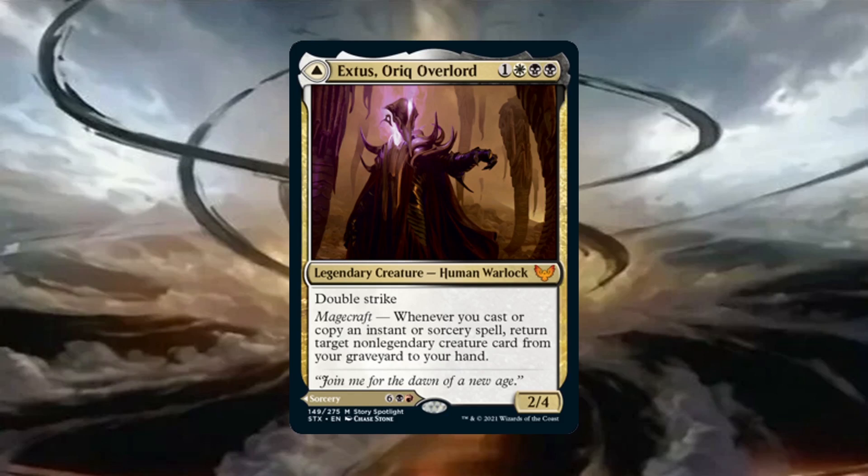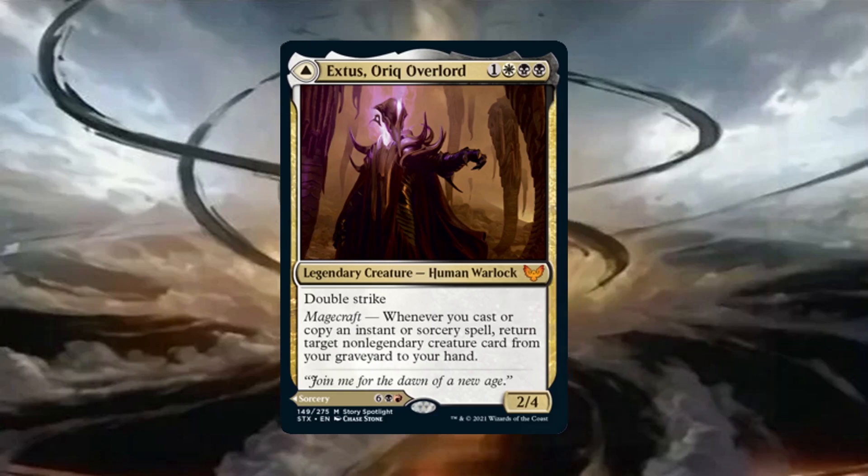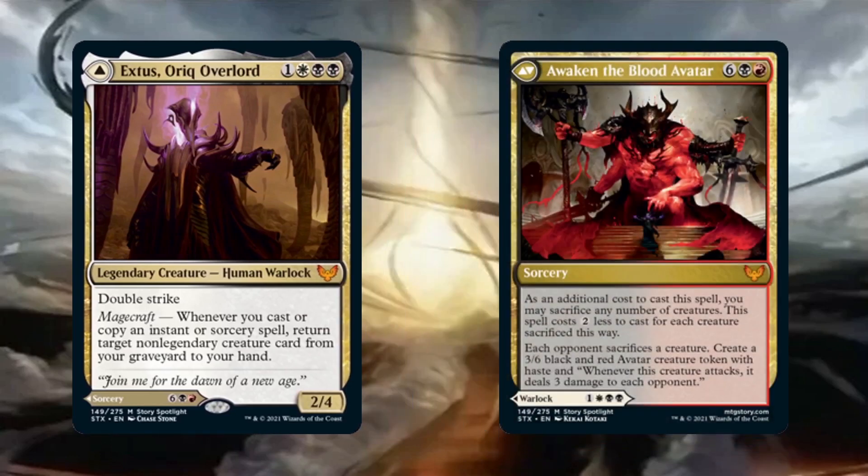While the deck is centered around Exist as a recursion engine, this is a modular double-faced card where its backside is Awaken the Blood Avatar, a sorcery for 6 generic, 1 black, and 1 red. It has a built-in cost reduction effect where its cost is reduced by 2 for each creature you sacrifice as you're casting it. When it resolves, each opponent sacrifices a creature and you create a 3/6 avatar token with haste that pings all opponents for 3 whenever it attacks. So while Exist is a recursion engine in the command zone, its backside sorcery is a win con in the command zone. This deck aims to cast Exist as early as possible to eventually cast Awaken the Blood Avatar indefinitely, creating infinitely many hasty 3/6s to kill the table.